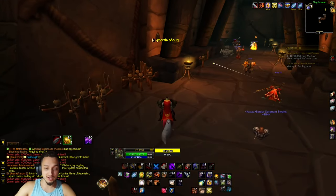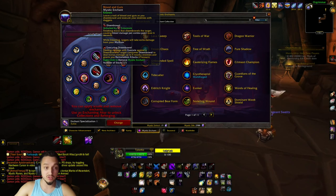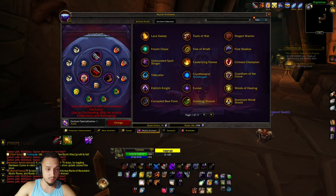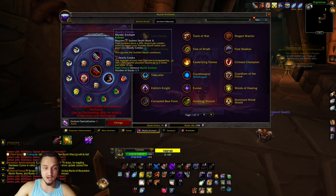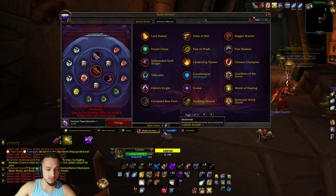Hey, what's up guys, welcome back to Project Ascension. Today we're checking out the Blood and Guts mystic enchant. This one basically relies on your Eviscerate and your Execute, as well as Mutilate. We have that paired up with a couple of Execute things — we have Deadly Combo, so your finishers have a chance per combo point to give you Deadly Combo, which is basically a free Execute that does extra damage. We also have Quick Death here, which gives you extra haste for executing.